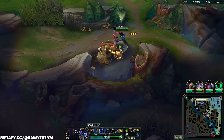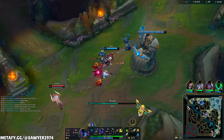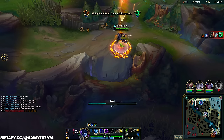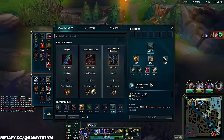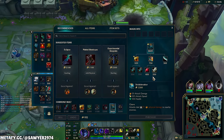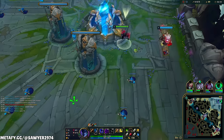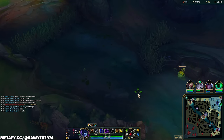All my lanes are pushed in, so no void grubs for us. The faster I get to the bot side, the faster I can do that dragon and get into Master Yi's red side. For the item — Phage, honestly. Ruby Crystal and a Long Sword, yeah — because now we get more AD and pretty much the same HP.